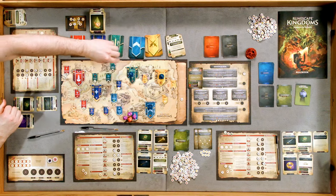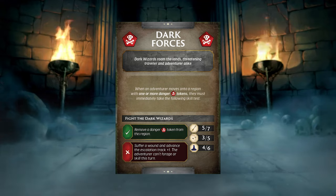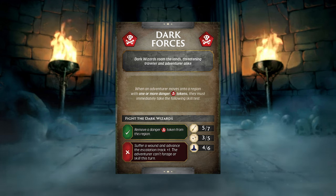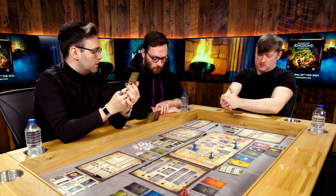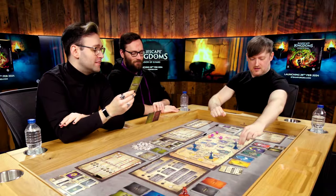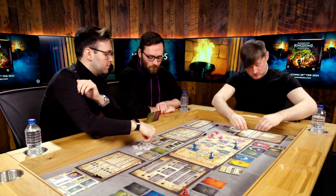Jamie uses his bonus action to move to Black Knights' Fortress and fight the dark wizard there. He takes a magic skill test at difficulty 4, needing 6 or above. With his Elemental Battle Staff he rolls a 10 - completely decimating the dark wizard. The danger token is removed. Jamie gains XP for passing and is on the verge of a new magic level.